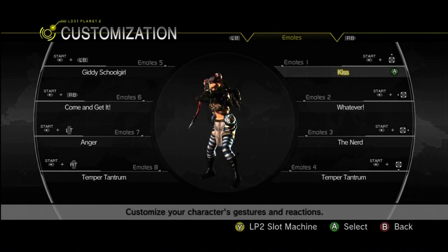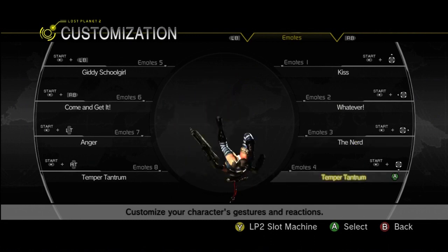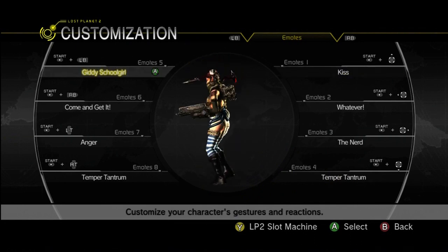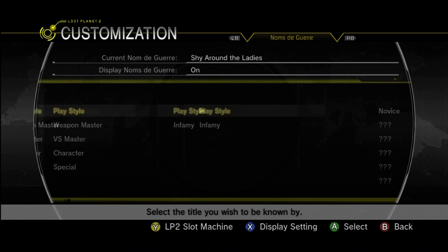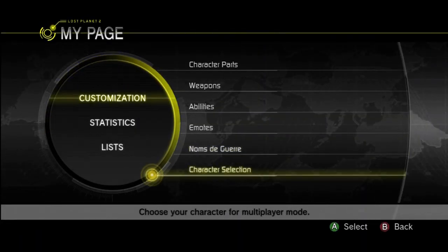Emotes, or little taunts as I like to call them — you can have up to eight at one time. You can basically dance on your opponent's dead body after you kill them and do various comical things. Pretty cool. Noms de Guerre is like a title that people will see under your name. Really kind of pointless, but it's not that bad.